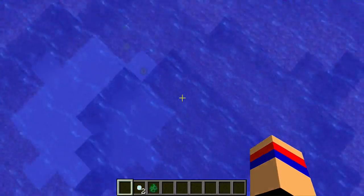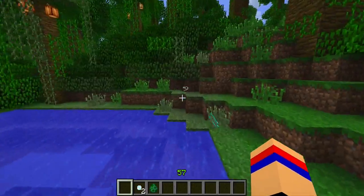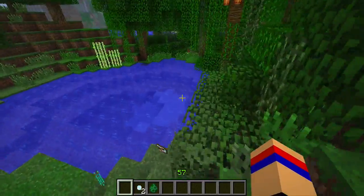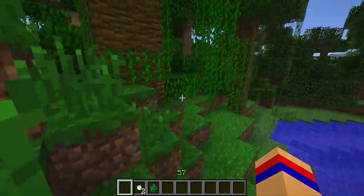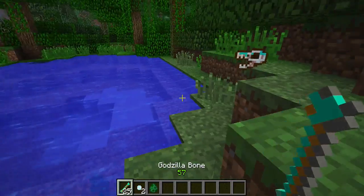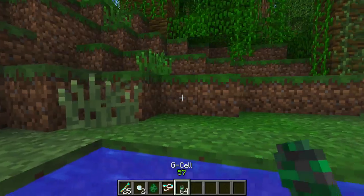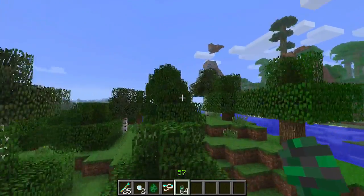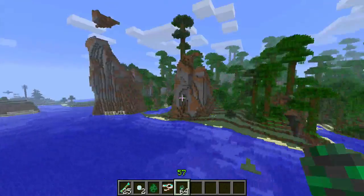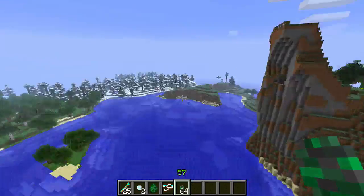When you kill it, it drops the same thing every time. It gives you around 57 levels of XP — I thought it was 70, but it's 57, which is still enough to enchant plenty of stuff. What it drops is Godzilla bones, a Godzilla skull, and G-cells — 64 G-cells. Let's get back up to our little station I set up here. This is a really cool seed.